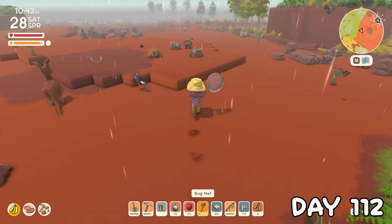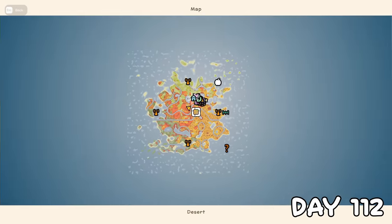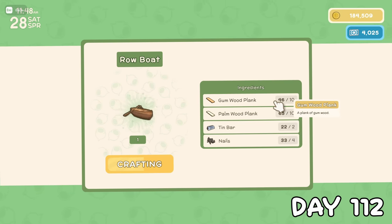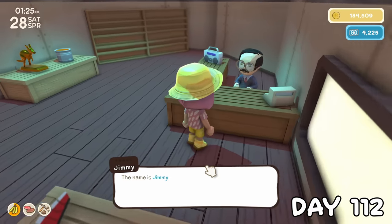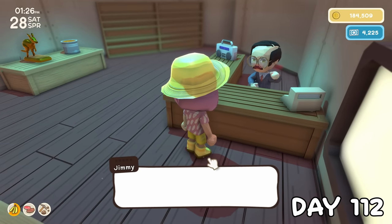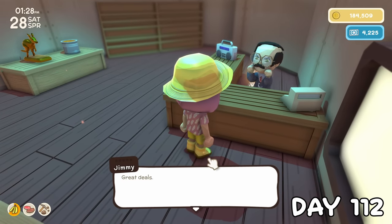It was raining on day 112, which meant we had a mysterious visitor off the coast. To get there in one piece, I crafted a rowing boat and rowed my way over there. Here, I met Jimmy — he was convinced he's better than John. This guy won't be able to move to the island, and I don't think you can befriend him either, which is fine because I'm not sure I like him anyway.